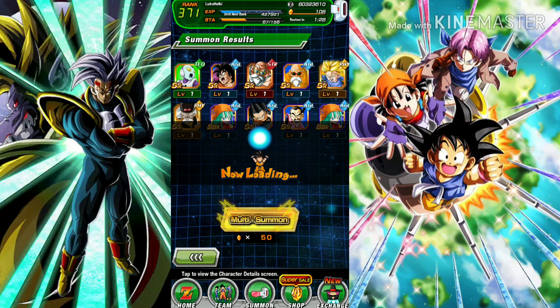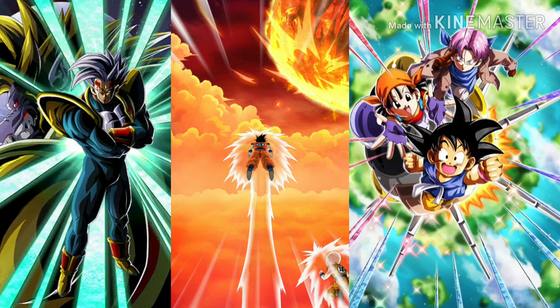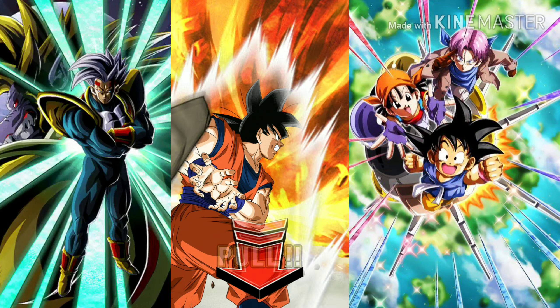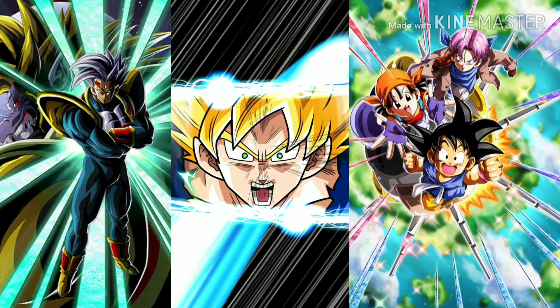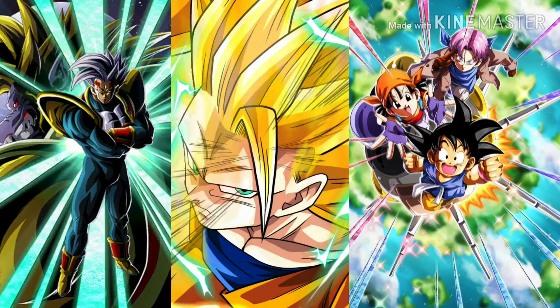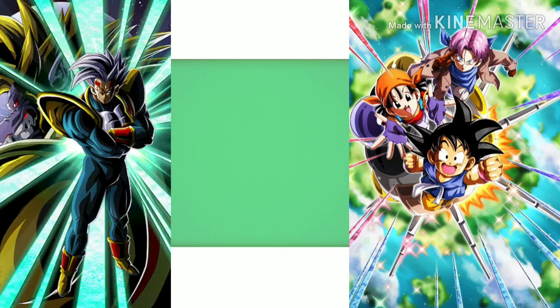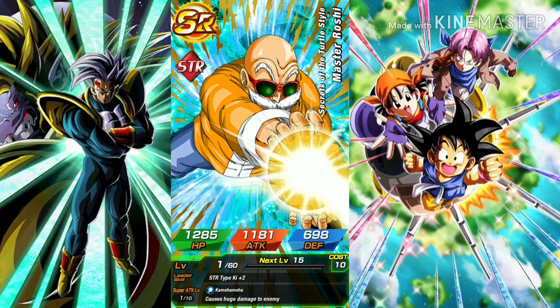We don't talk about that Goku, Krillin. Two, three — okay, okay. That might have my hopes up a bit. Hi, Nappa — Master Roshi.